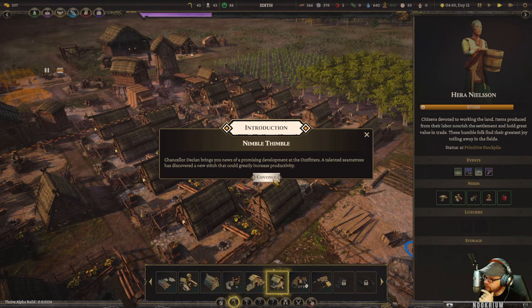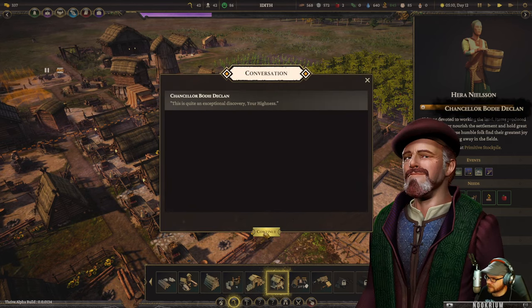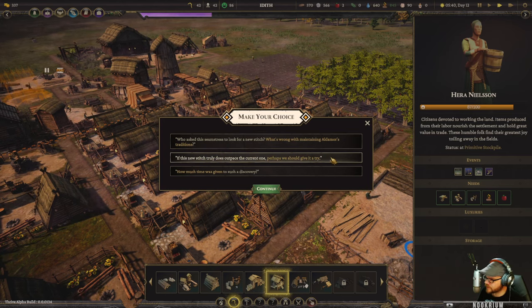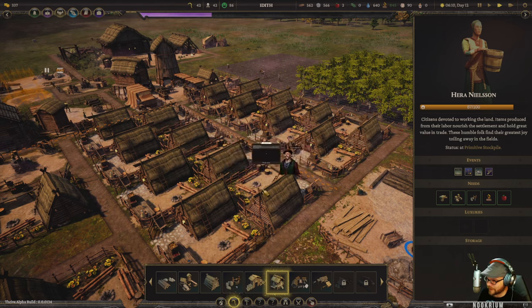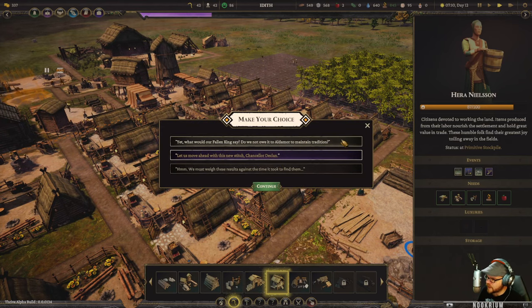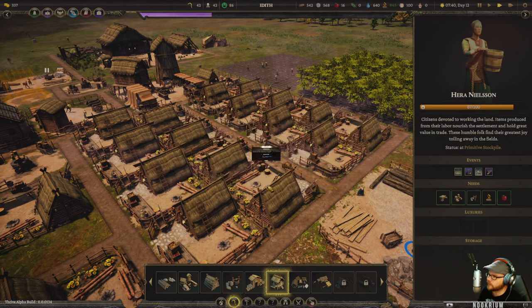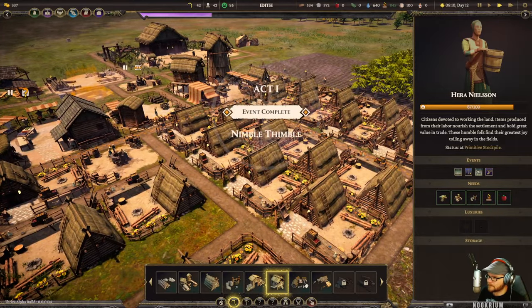Nimble Thimble event - Chancellor Declan brings news of a promising development at the outfitters. A talented seamstress has discovered a new stitch that could increase productivity. Should we keep traditions or try it? We've begun again and new beginnings invite new traditions. I go for it - plus five percent increase to outfitter production. Yeah, Anno style for sure.